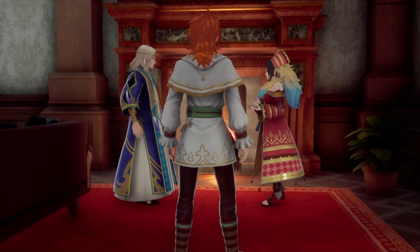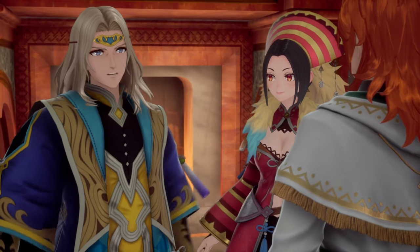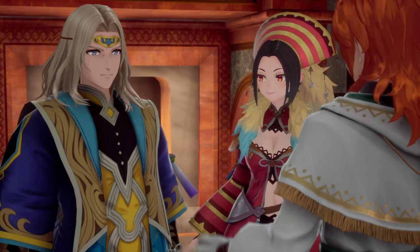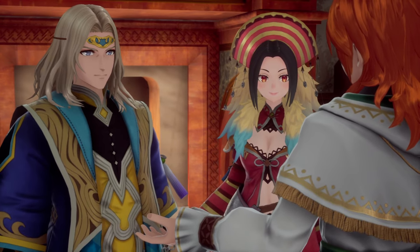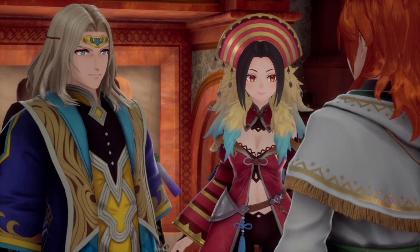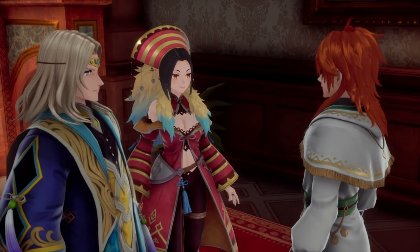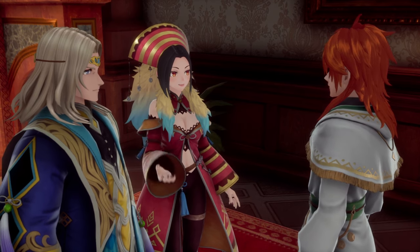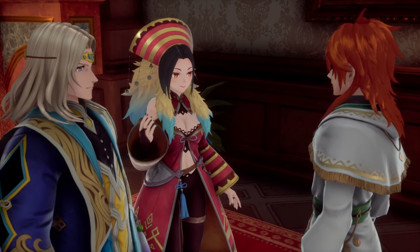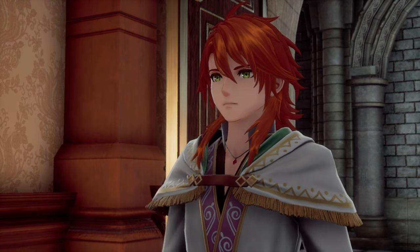Another unique feature is called battle formations, where on a square grid you decide where all members stand, and different areas have different benefits. At the back is safer — less damage received and you are struck less often, but you do less damage. If you're up front, the exact opposite. I'm sure as the game gets harder and especially during difficult boss fights, we will all stop ignoring this feature and put everyone in their perfect spots.